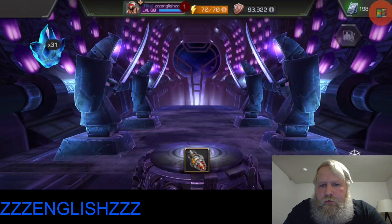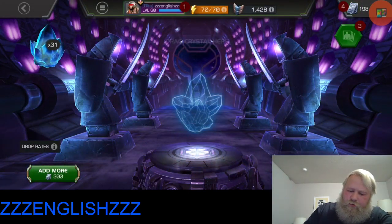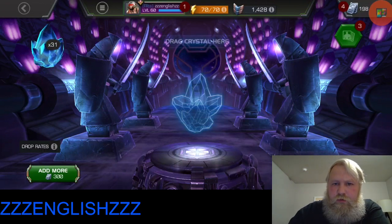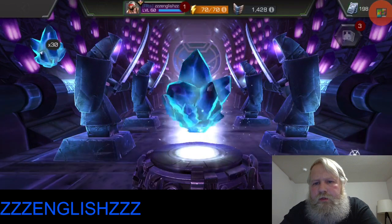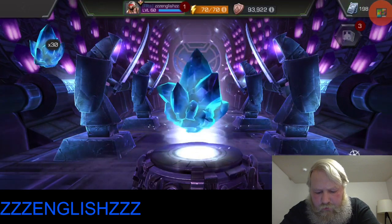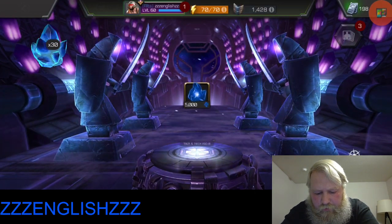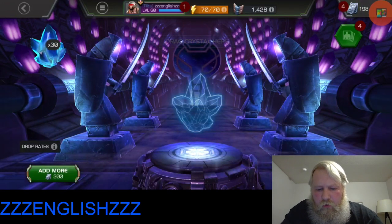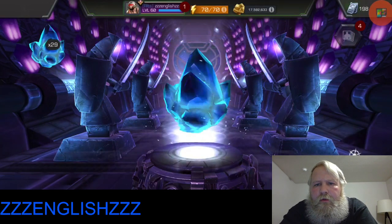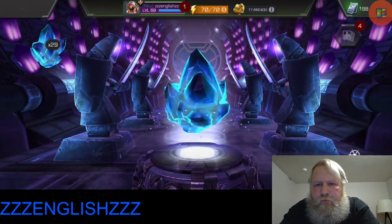Alright, so this first crystal we have - we're getting scrap. Yay, that's exactly how we want to start out. I have watched the videos from KT1, Legacy, Prof Hof, Vega, and there's not a whole lot of anything juicy that people have been pulling out of this. So we have a small brick of ISO, 100,000 gold, and more scrap - we are two for two on getting scrap. We'll spin out one or two more I guess and then we'll go into popping the rest.